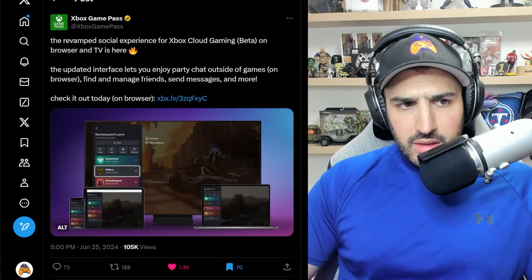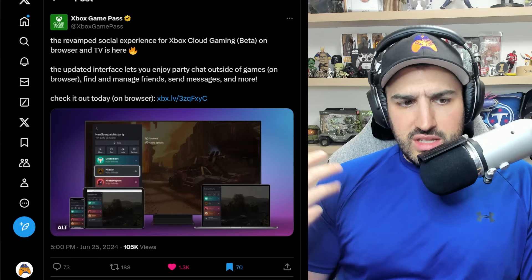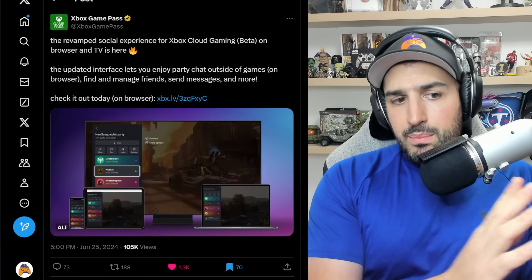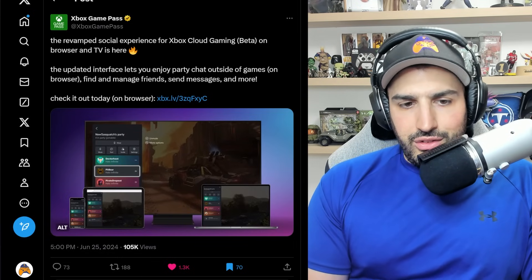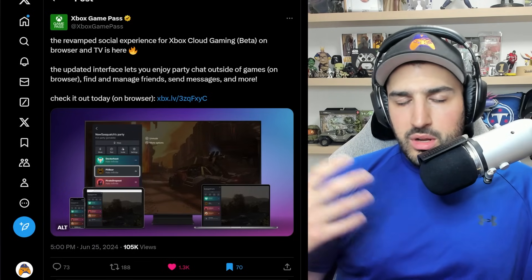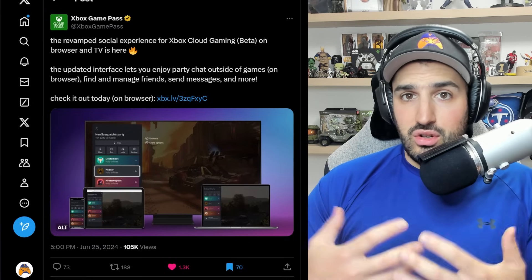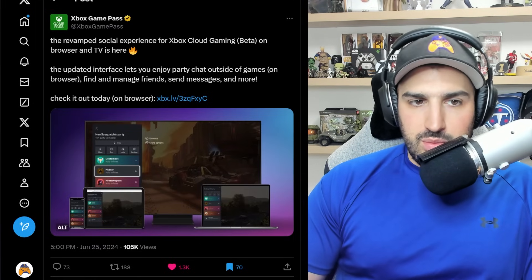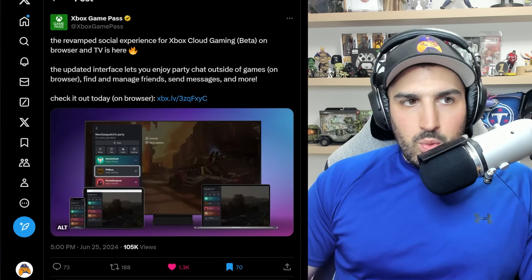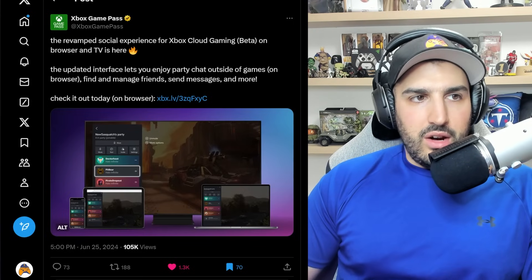They're adding more features — the revamped social experience for Xbox Cloud Gaming on browser and TV is here. The updated interface lets you enjoy party chat outside of games on the browser, find and manage friends, send messages, and more. There will be an Xbox button you can click that works similarly to what you get on the console. This is another step in streamlining the entire Xbox ecosystem, and what I think will put it over the top eventually is when you can access your entire Xbox account — including games you've purchased — not just your Game Pass catalog.